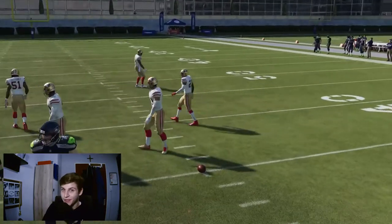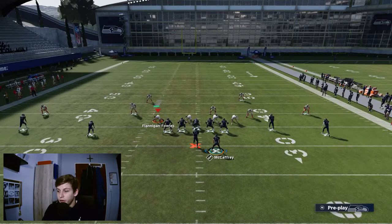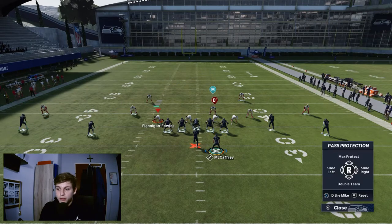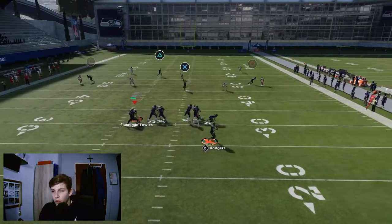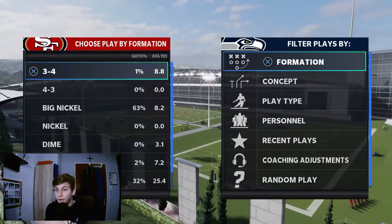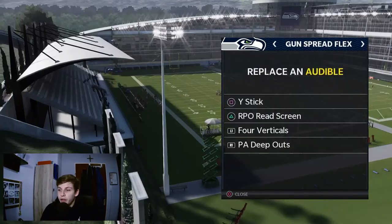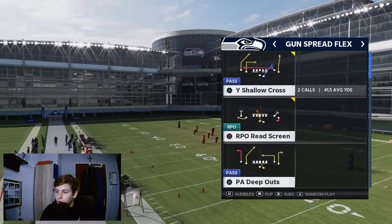Now let's talk about Cover 3 one-play touchdowns. Pad Pause is a good setup against Cover 3. If possible, have the halfback to the short side and double-team the guy — that's L1 and down on the right stick — then toggle to the right guy and snap the ball. It's also worth setting all your audibles because you can audible from Gun Bunch into this formation and have a whole lot of beaters.